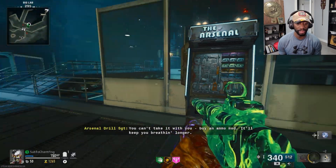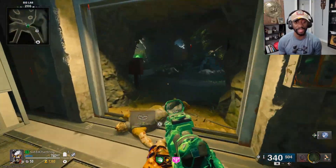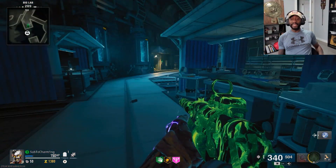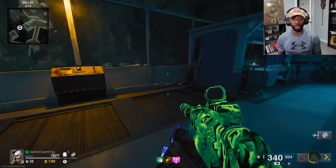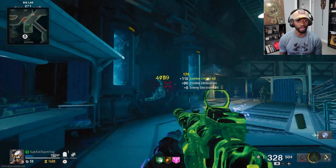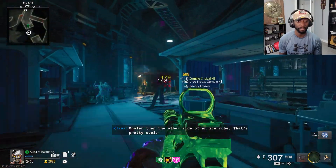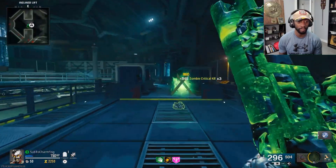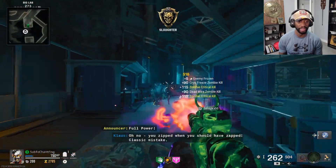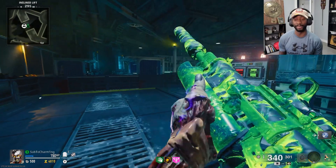I like to use Cryo Freeze to slow the zombies down. After we have more DPS, our next goal is to protect ourselves — that's when we grab our jug, our quick revive, and our armor. This is a great spot to train zombies especially if you keep this down here. You've got a couple rounds before it goes up but you can call it back down afterwards.